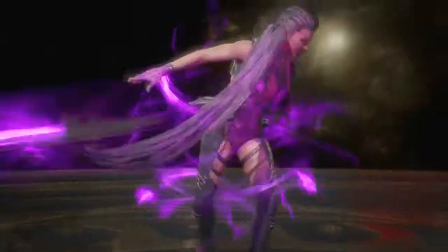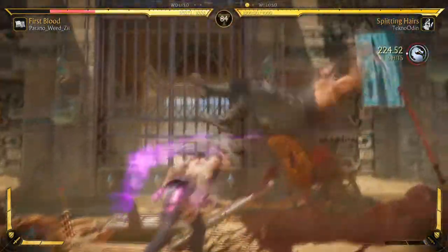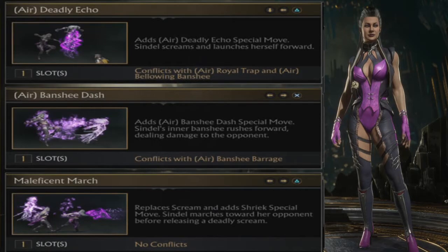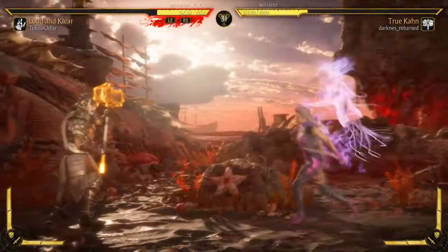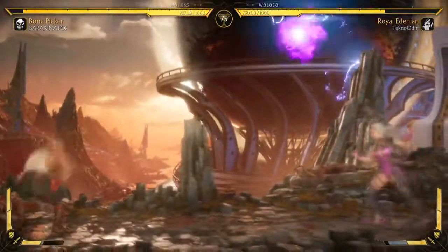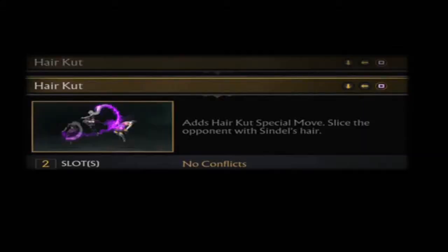The penultimate character we have is Sindel, and she already has some good setups. Splitting Hairs with Hair Cut for good combo potential, and Whip and Flip for a more space-control get-in tool. Then you have Loud and Clear with that Banshee Dash and Deadly Echo for some air-based shenanigans, and Malefic March for a nice advancing ender. Even Royal Edenian has some great options together.